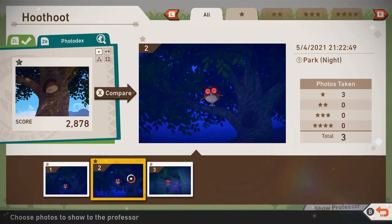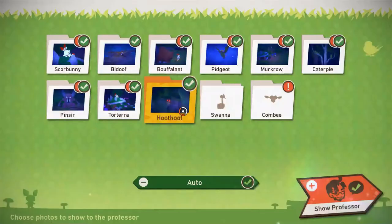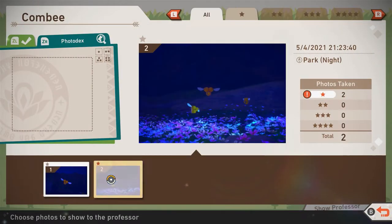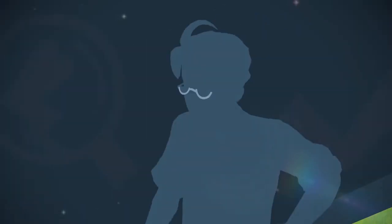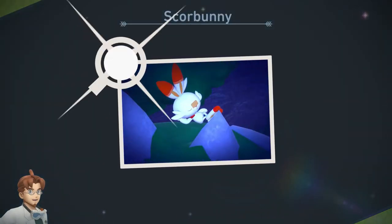Torterra, Hoot Hoot — the second or third? Third, yeah. Swanna — Combee, I just got bottom shots. Let's see what the professor says. I think this professor's a bit too judgmental.